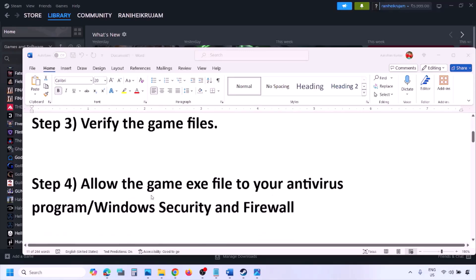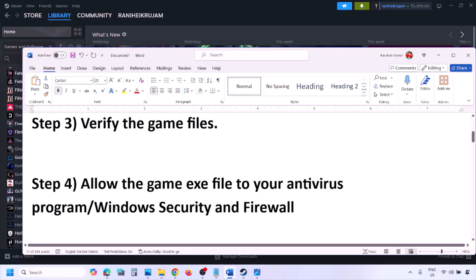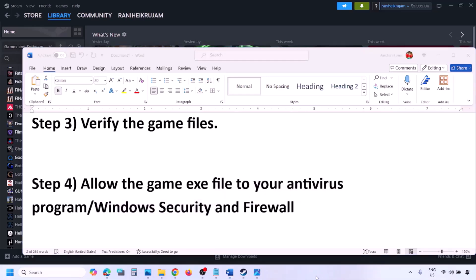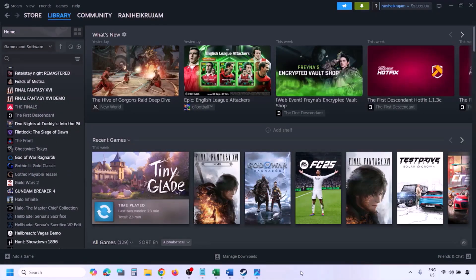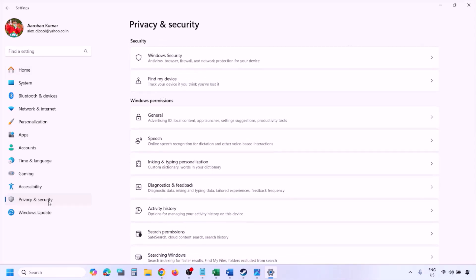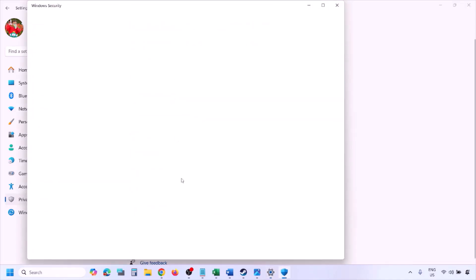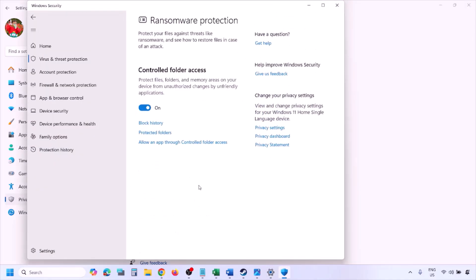The next step is to allow the game EXE file through your antivirus program. If you have any third-party antivirus like Avast, Norton, Bitdefender, McAfee, or any other, make sure you allow the game EXE file. If you're using Windows Security, open Windows Settings and go to Privacy and Security (on Windows 11) or Update and Security then Windows Security (on Windows 10). Click on Virus and Threat Protection.